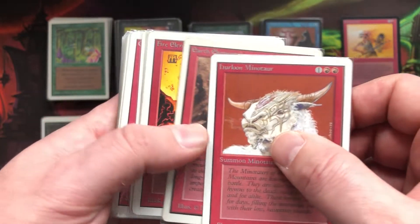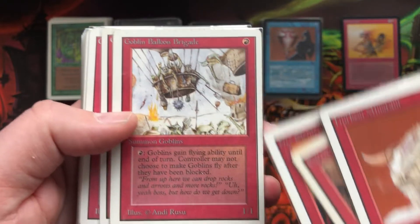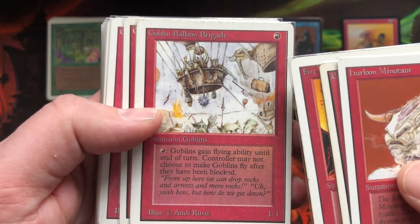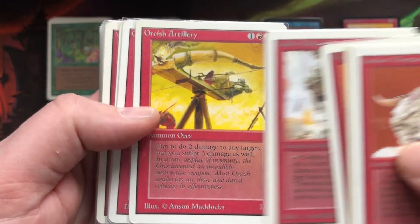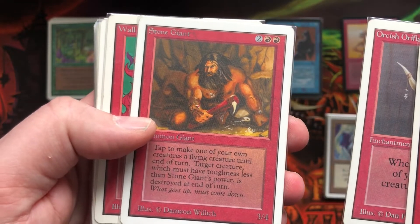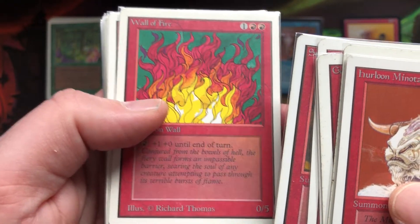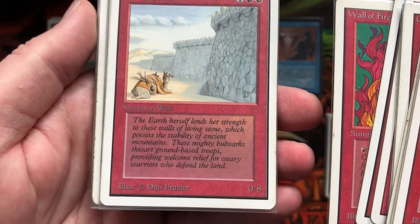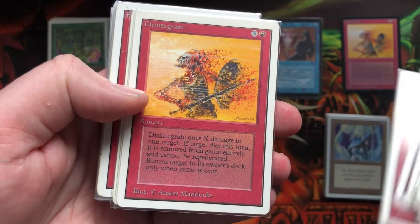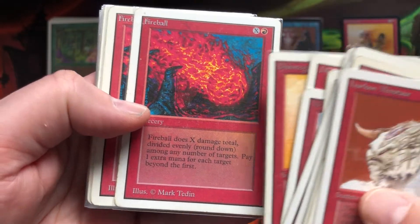So we're going to dive right into it. The red cards — have a look at this beautiful Fire Elemental. Goblin Balloon Brigade, very iconic card: one red, 1/1 goblin, but you can give them flying. I think these kind of cards are just iconic and underrated. Orcish Artillery, really cool artwork. A Stone Giant — I know people who played with it. All the walls — the alpha, beta, unlimited, revised walls, some of them are really iconic. Disintegrate — this one is actually real, not like the reback you see up in the corner there. We talked about that a lot. Picked up two of those, last two they had.